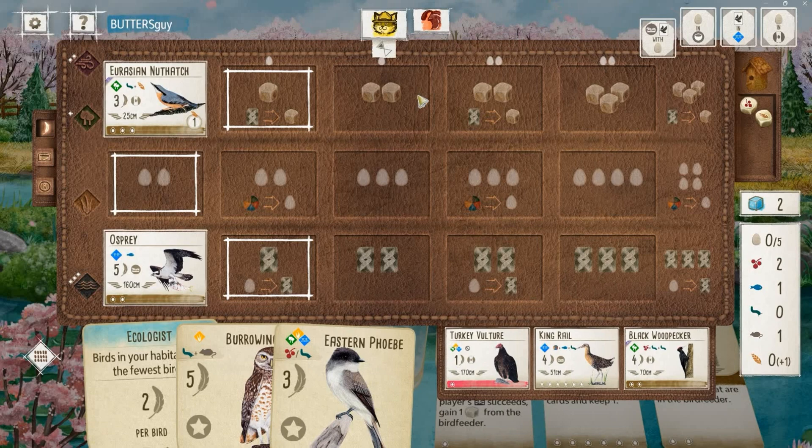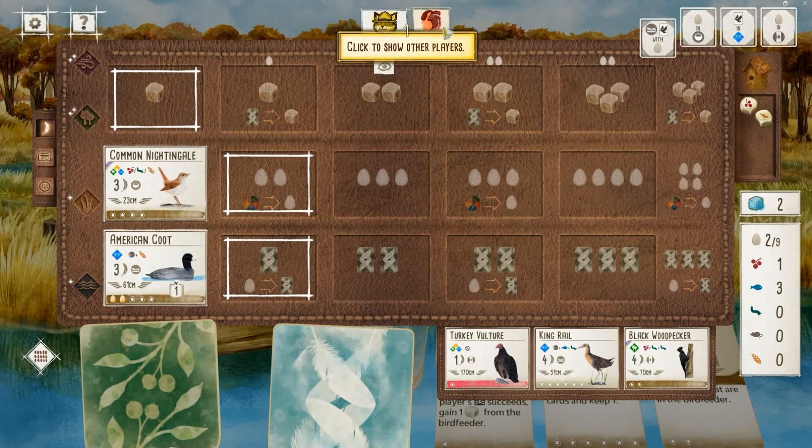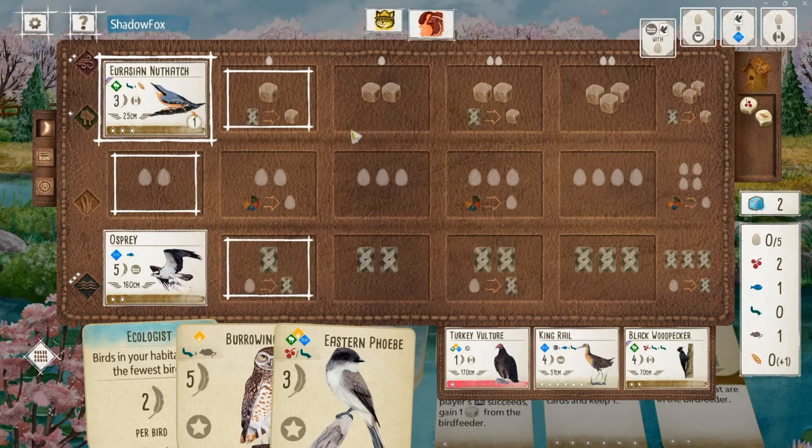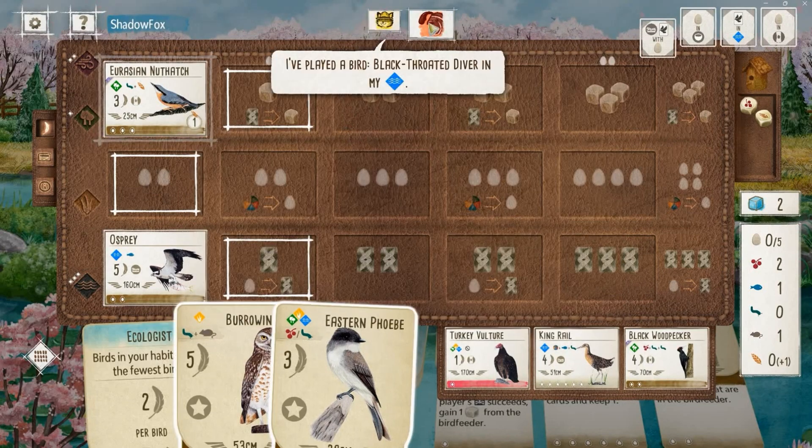I do hand out the fish off the Osprey even though I have no real need for it at the moment. I'm just thinking about using that to accelerate my game and help force down a bird. I'm not really caring too much about the assistance I'm giving my opponent with the fish — they're able to generate food with the Common Nightingale, so they will hopefully reciprocate a little bit.